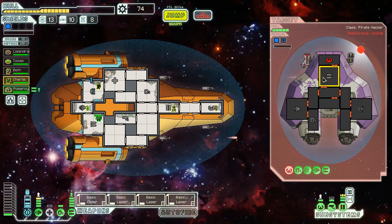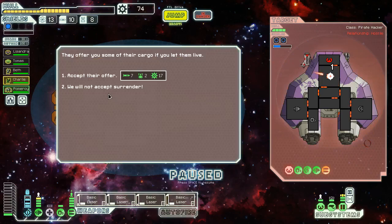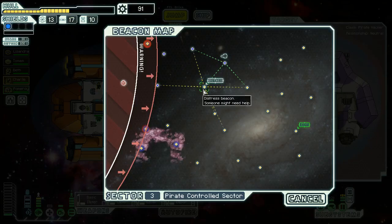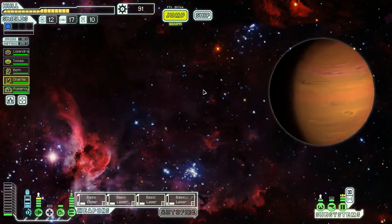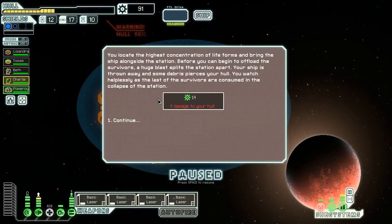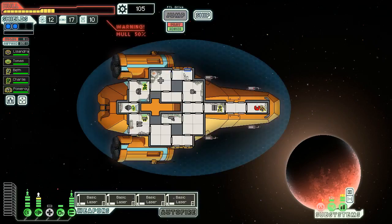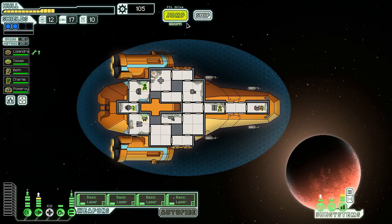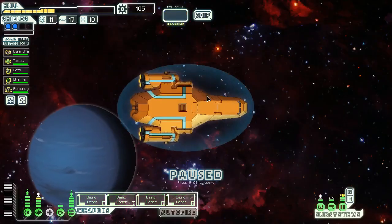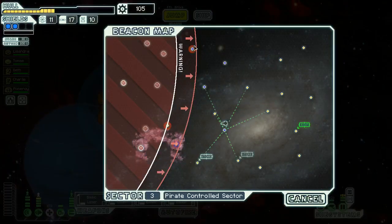They've got the greatest pilot of all time — freaking Tex Avery over there. We've hurt the piloting system, which lowers their dodge chance. The piloting system is completely out — they will probably get to fire a flat cannon shot before I can hit their weapons again. They're gonna surrender and their surrender offer is actually okay. Mostly I wanted those missiles in case we get a missile launcher in the future. 14 scrap, some hull damage — that's all right.